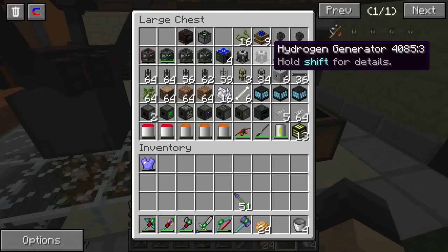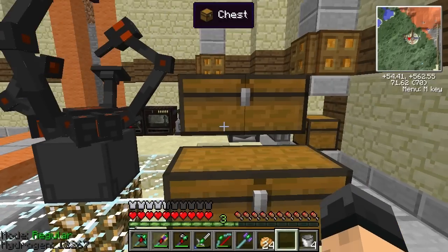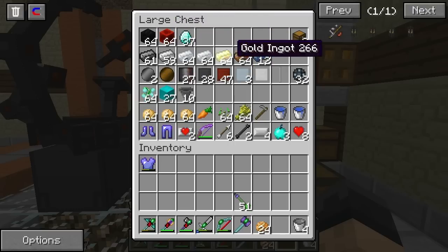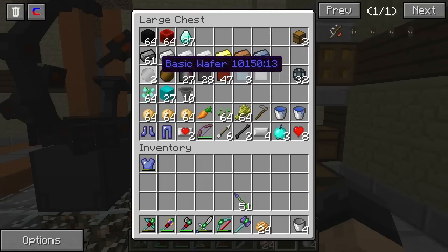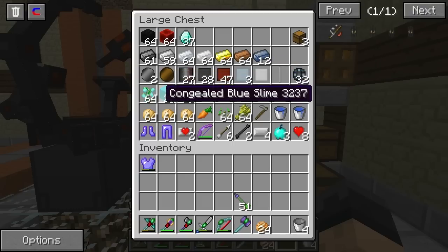We've got hydrogen generators, electronic separators, and pumps for our stabilized power. Up here we've got a stack of coal blocks, a stack of redstone blocks, 37 diamonds. I'm going to take a stack of each ingot — whatever we don't use in crafting today will probably go with us. Some slime supplies, some hoppers, food — very essential food — and a hoe.